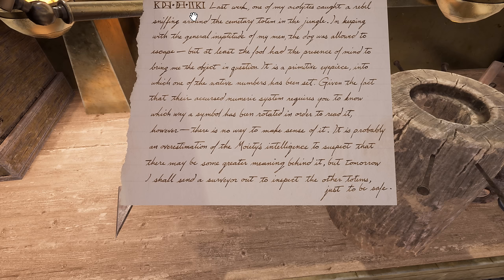Let's see what he writes: 'Last week one of my acolytes caught a rebel sniffing around the cemetery totem in the jungle. In keeping with the general ineptitude of my men, the dog was allowed to escape, but at least the fool had the presence of mind to bring me the object in question. It is a primitive eyepiece into which one of the native numbers has been set. Given the fact that their cursed numeric system requires you to know which way a symbol has been rotated in order to read it, however, there is no way to make sense of it. It is probably an overestimation of the moiety's intelligence to suspect there may be some greater meaning behind it, but tomorrow I shall send a surveyor out to inspect the other totems just to be safe.' So it seems like these things with the symbols in them were left behind by rebels, who are apparently called the moiety, and they were put on those cemetery totems.